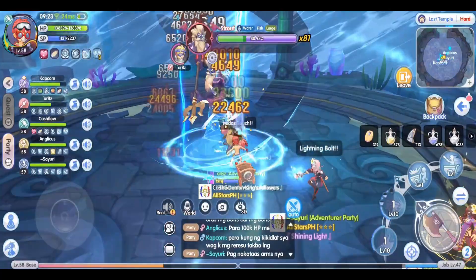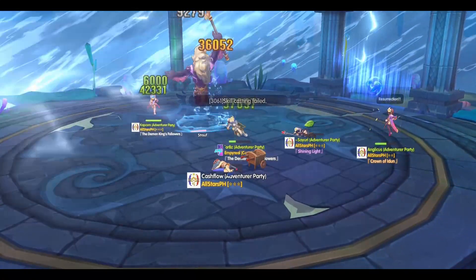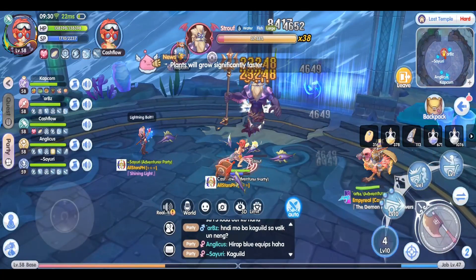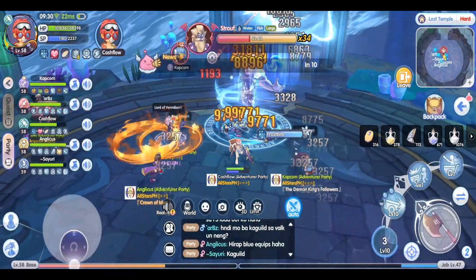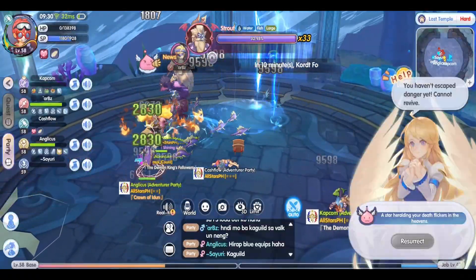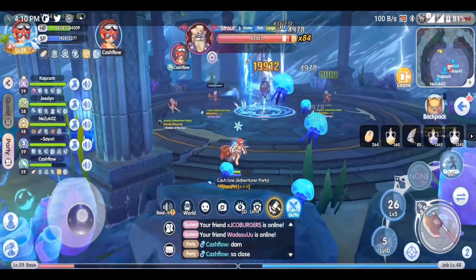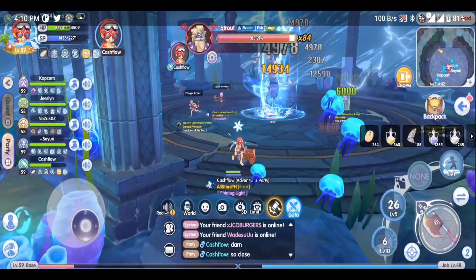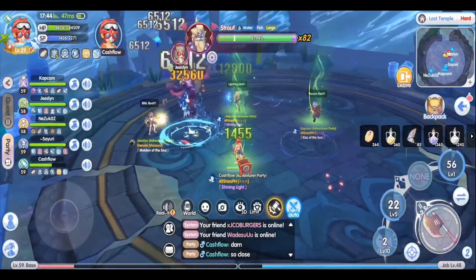Next up, we have Frostmark. Strauth will glow white, raise his trident, then 3 seconds later it explodes. There are 2 points that will explode: at his feet and at the target marked by a snowflake. I consider this his most dangerous attack because there is no red circle indicator on the floor — you have to move away as soon as he raises his trident, otherwise you will get hit. If you get caught by both explosions, you will most likely die. One interesting thing is that if you use Playdead, you can avoid the damage from the snowflake, but you will still get hit by the Nova from Strauth. Note that you can't rely on Playdead all the time because of the 60-second cooldown.